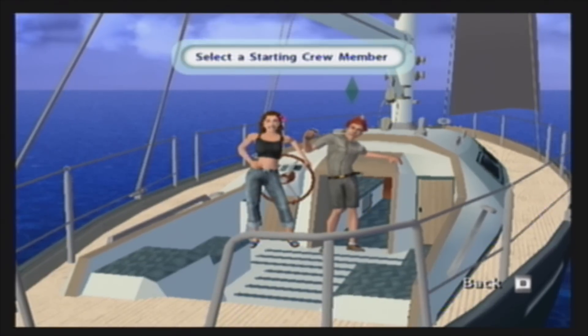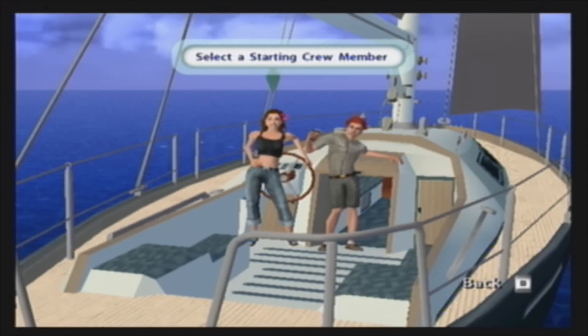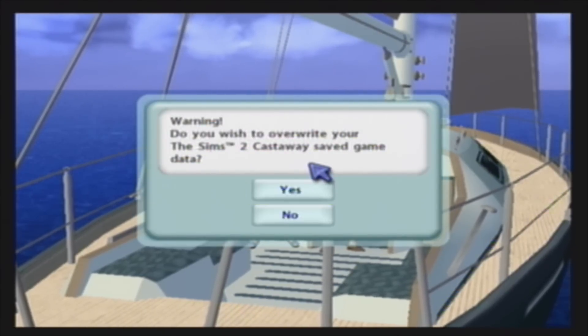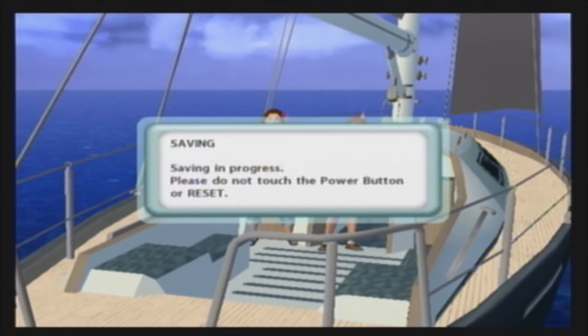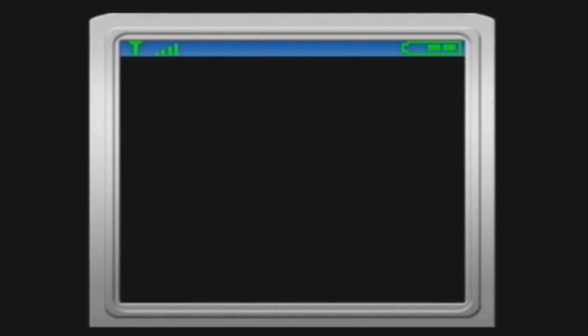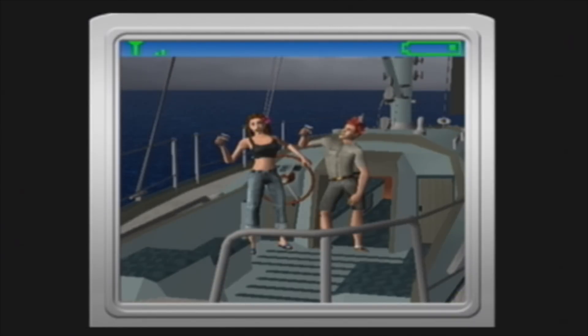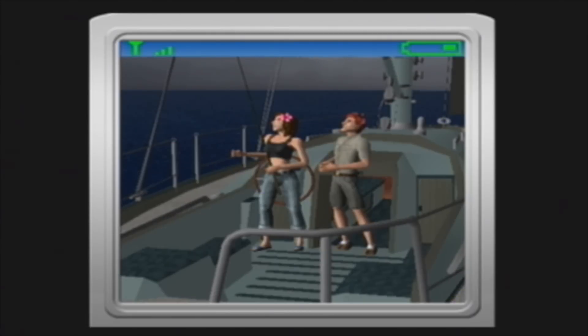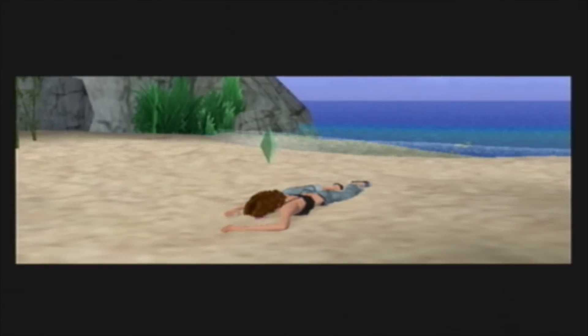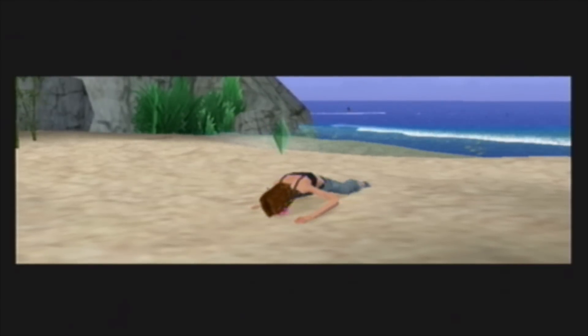All right, done. Now we have to click our starting member — it's who you start off with, and then you eventually find the rest of your crew members later in the game. We're gonna start off with Trick of course, and we're gonna save. You guys might have missed a few things — they're just showing pictures of our two Sims on their boat and then a storm hits them. I had to stop and start the recording again, sorry if you missed anything.